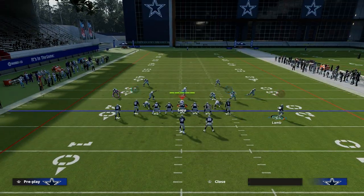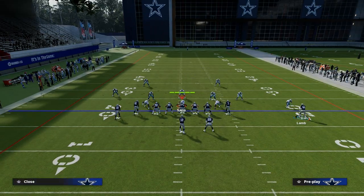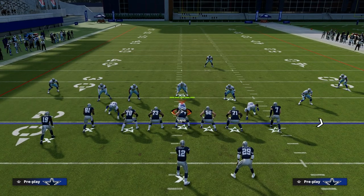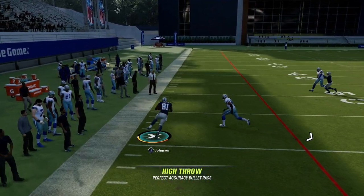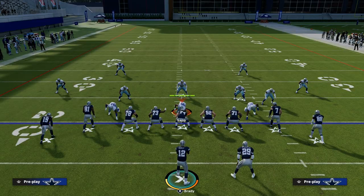The corner route is really the key route on the play, and everything else kind of builds around it. The next coverage I want to show you this against is cover three. When people see you're going gun tight, you're probably going to see some zone. Short side flooding concepts are super good against zone coverage, as you can see right there. Cover three is not able to stop it at the outside thirds.